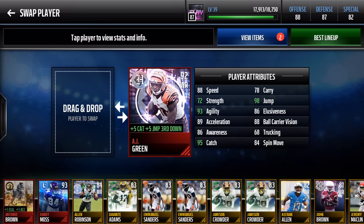When it comes to every-down wide receiver, AJ Green is your man. Headliner AJ Green comes with plus 5 catch and plus 5 jump on third down, which is ridiculous — 88 speed, 93 agility, 95 catch, 98 jump. On third down, he has upwards of 100 catch. His statistics are insane. AJ Green is someone you need to have on your lineup as soon as possible.